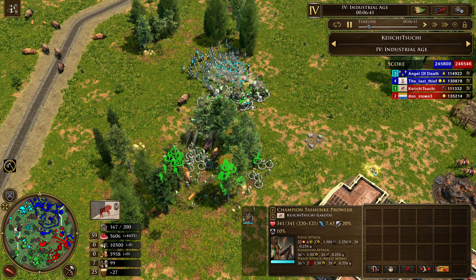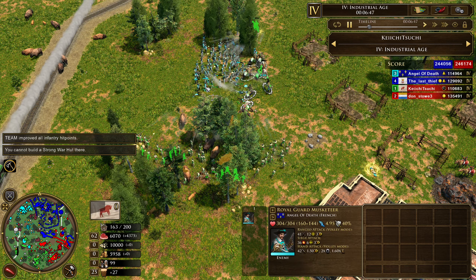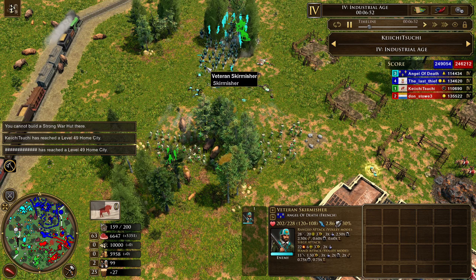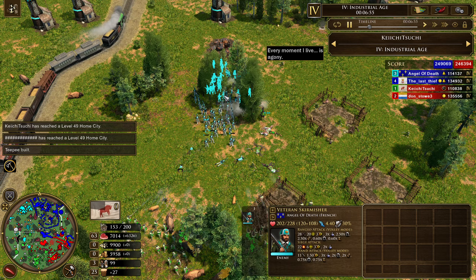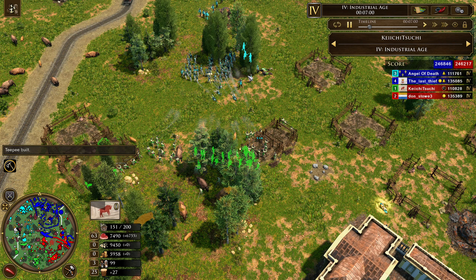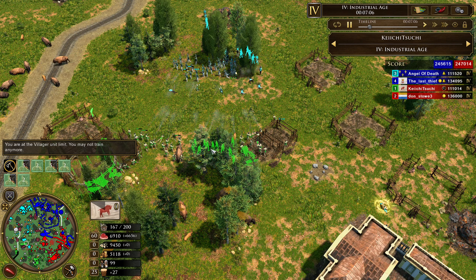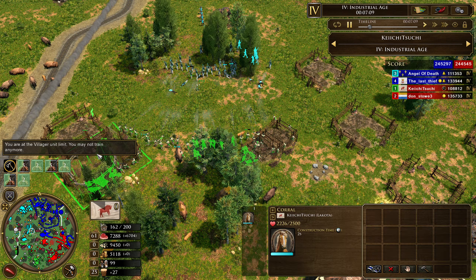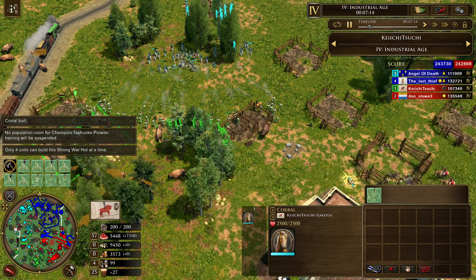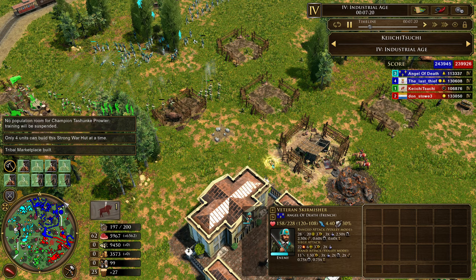We see some Axe Riders and Tushunki Prowlers distracting the Voltiguiers and getting some good gains. France is right here with Royal Musketeers and Voltiguiers trying to kite away. Now they can focus back on the Wakina Rifles. They're going to try to stay here as long as possible to deny forward basing — you can see lots of foundations going up. Lakota are trying to build their way forward as fast as they can, because the more buildings they plop down, the easier it'll be to breach the French base.